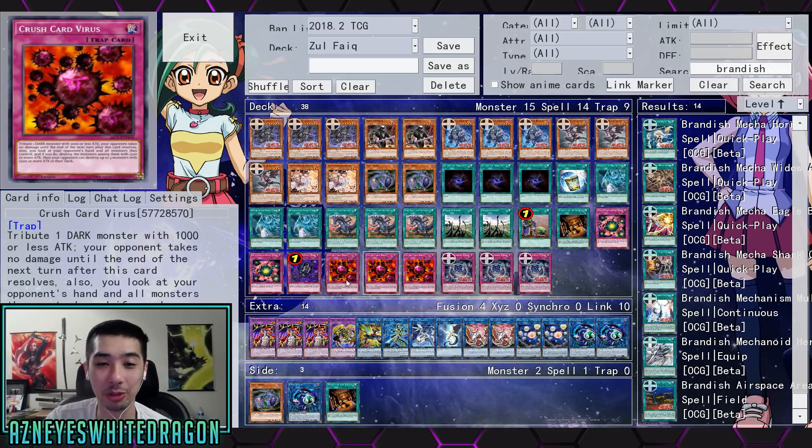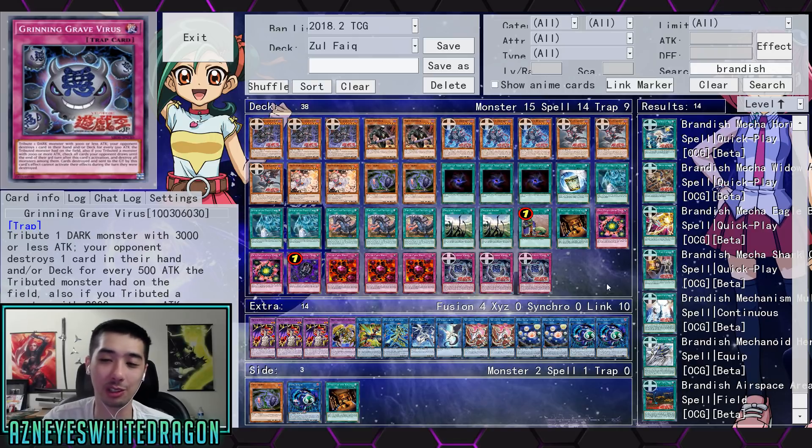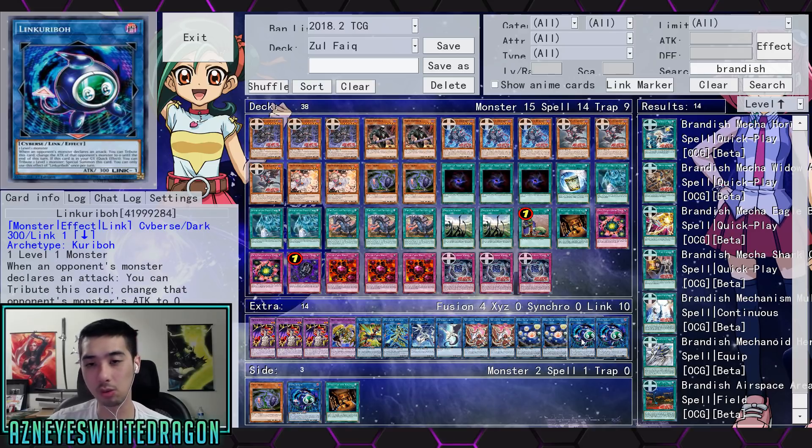I legit think being able to tribute your opponent's card is just Layer of Darkness doing work. If it didn't have Layer of Darkness, I don't think the deck would be as broken, but with cards like Evil Thorn and Link Karibu, there's a lot more potential.